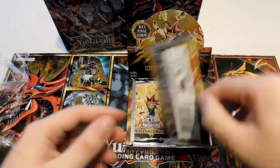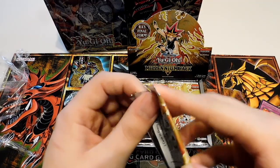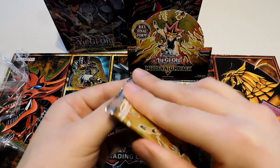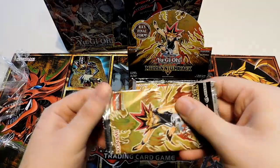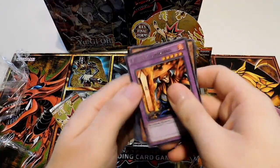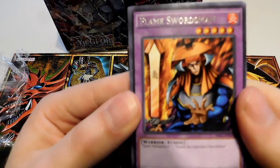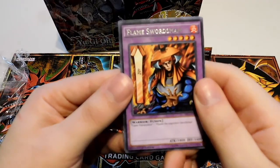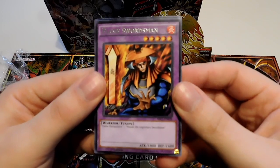So that's one pack. I think the Ultra Rares in this pack are Card of Demise, Ra, Immortal Phoenix, and there's two others. So hopefully we can grab all four of those. Flame Swordsman — that is a really nice variant art. Joey's favorite card in the duel with Bakura in Duelist Kingdom. That's a really nice variant.